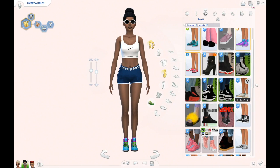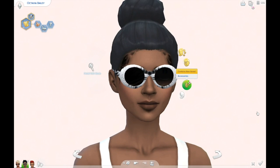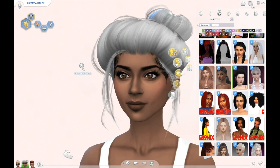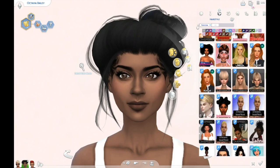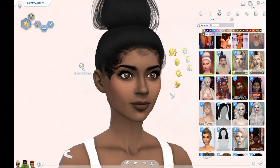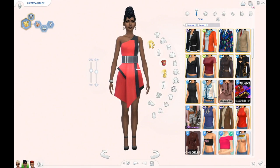I thought the athletic wear was a set but I couldn't find it, and I didn't want to prolong it, so I just gave her a sports bra, some shorts, and some shoes. Then I gave her a ponytail that looks similar to the one she got, just in alpha form.